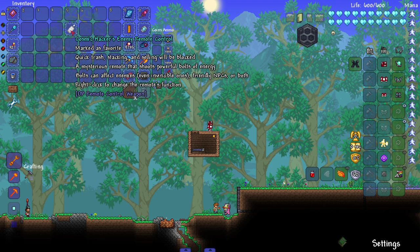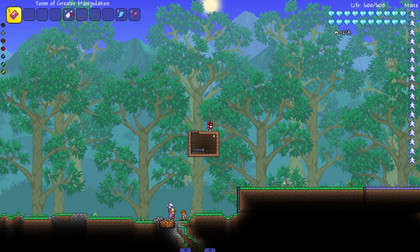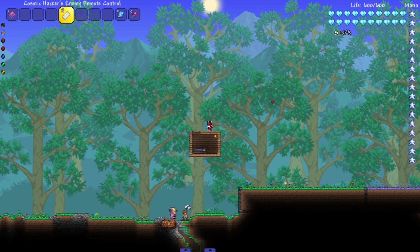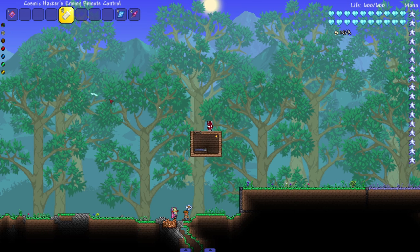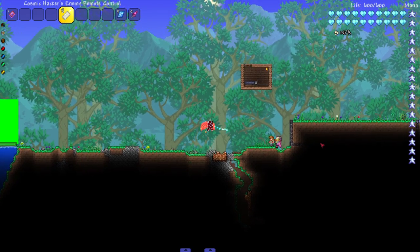As you can see, it's a mysterious remote that shoots powerful bolts of energy. Bolts can affect enemies, even invincible ones, friendly NPCs, or both. Right-click to change the remote's function - that's probably the coolest thing, that you can actually change the function. Let's see attack mode right here. I believe this is called the death mode function, and it said we can use it on NPCs.